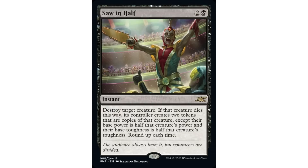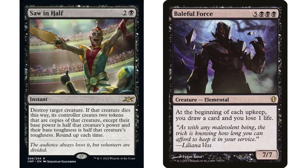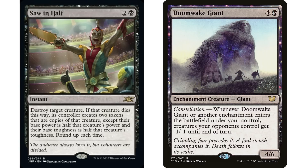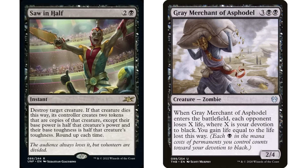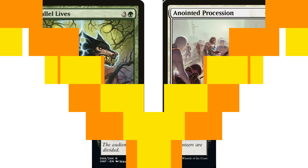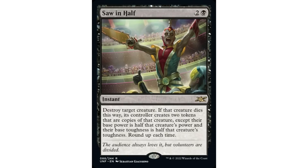This is essentially a clone effect in mono black, which is fantastic. You choose a creature that gives a big effect and split it in half to get double the effect. Any ETB works great here - people have talked about Gary (Gray Merchant of Asphodel): saw your Gray Merchant in half, create two token copies, both see each other enter the battlefield, and you drain your opponents for a ton of life. And don't forget, this works great with Parallel Lives or Anointed Procession to get even more value. It's an instant as well, which makes it even better.